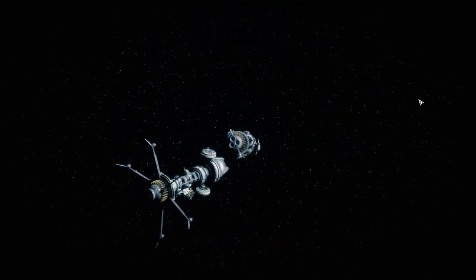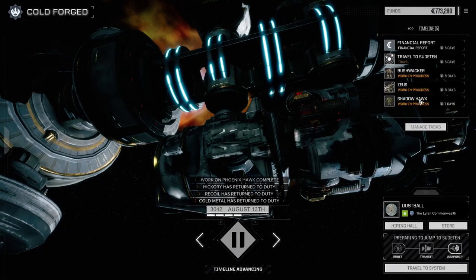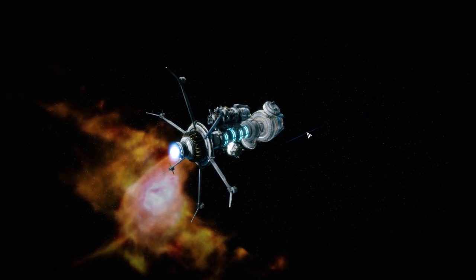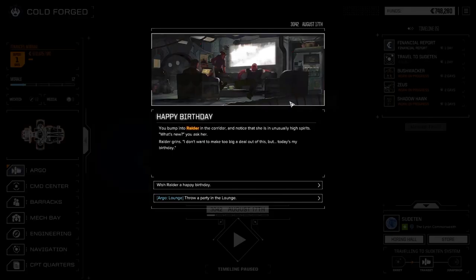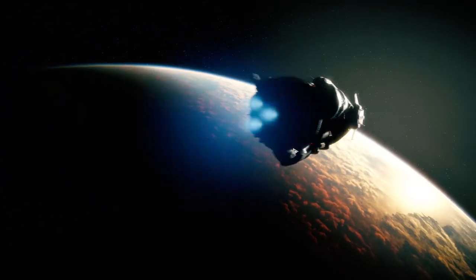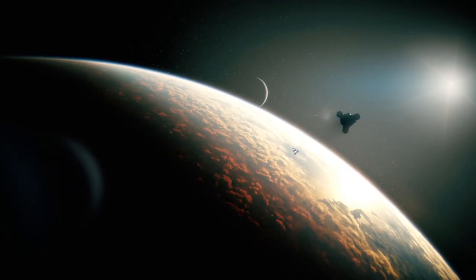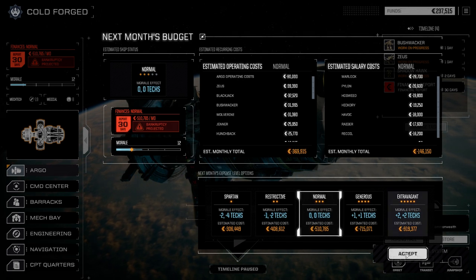I'm thinking what we should do is analyze what we want for the second lance. I want to try and get them all into mediums at least — we do have a few now. The Fire Starter 2C should stay in that lance, it's a really good mech. We've got the Blackjack, the Shadow Hawk now, and a Hunchback — so we should have a half-decent lance to take on two-and-a-half skull missions, unless it's a Clan mission. 510,000 — let's accept.